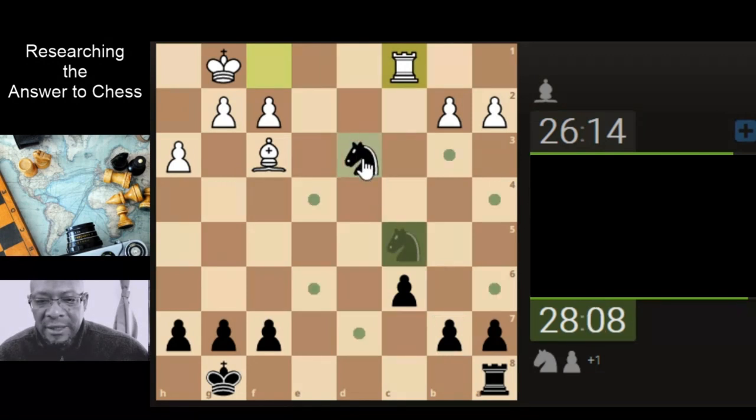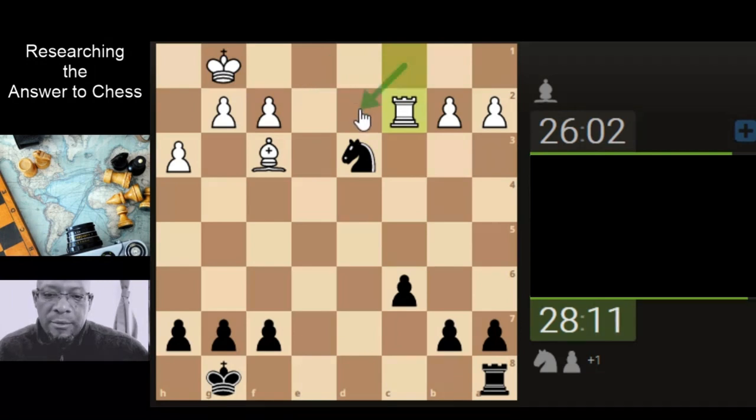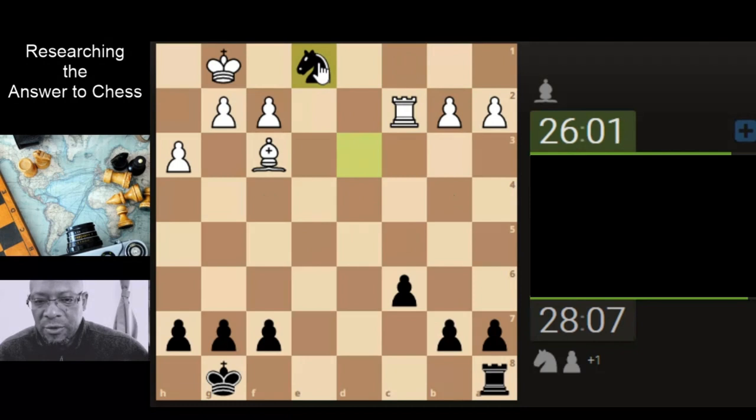I'm going a bit fast now. So we're going to attack the rook and the pawn. Try and get this rook into life somehow. A little bit of a fork, so I'll get to double the pawns maybe, or he just goes down and gets it from here. So we'll do the fork thing.